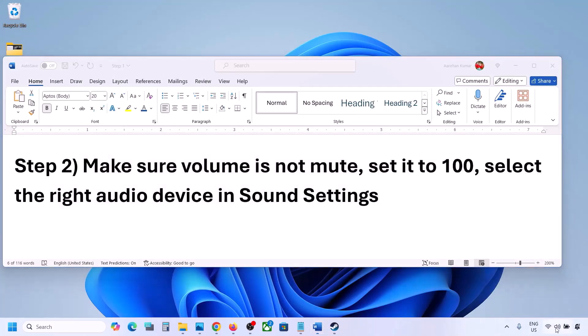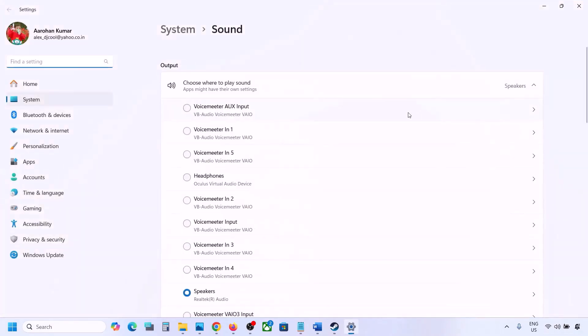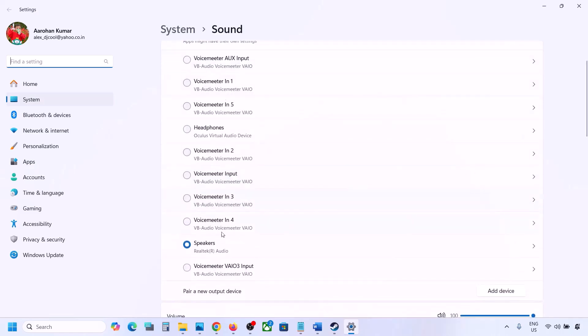In Sound Settings, under 'Choose where to play sound,' you may see multiple devices listed. Sometimes a controller or other audio device you're not using may appear, so make sure you select the correct audio device.